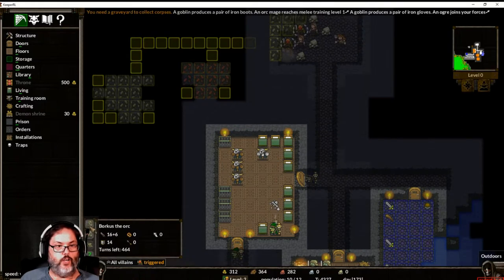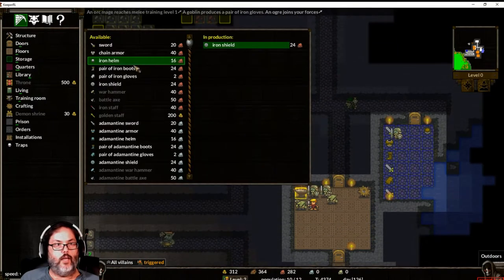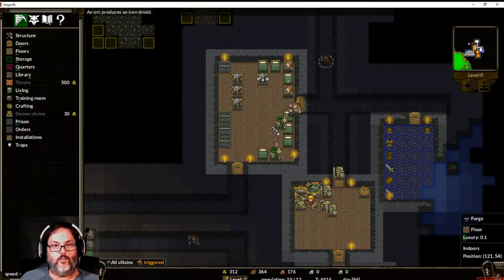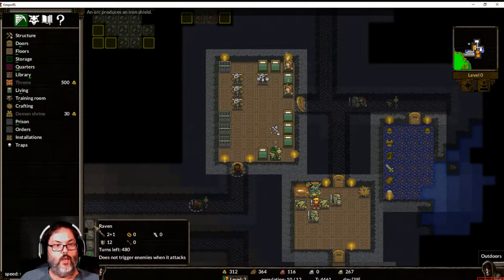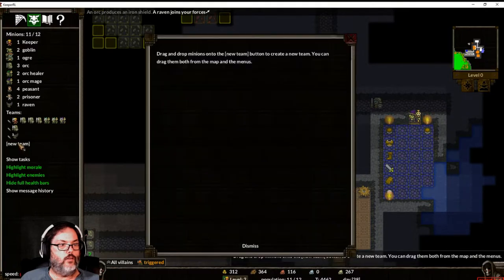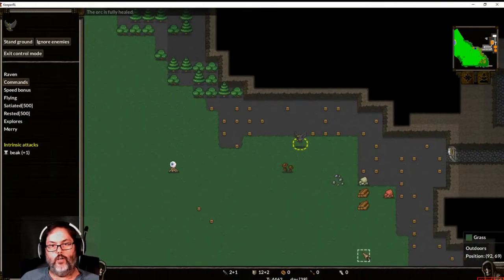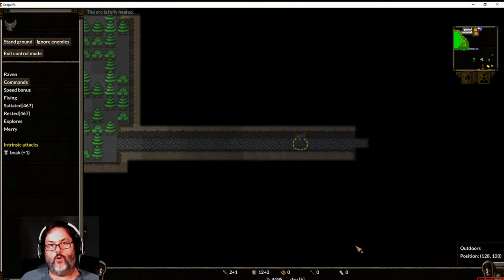All right, we want the ogre so the ogre's in. Let's go ahead and do one more set of that and three more swords. There it is — a raven. I'm going to bring the raven in and then I want to take the raven and make him a scout. We're going to take him and, while this is going on, let's bring Mr. Raven down and bring him in here and see what we can see.